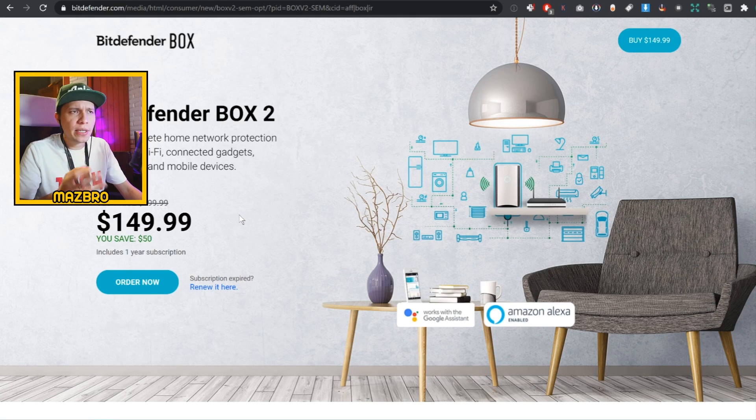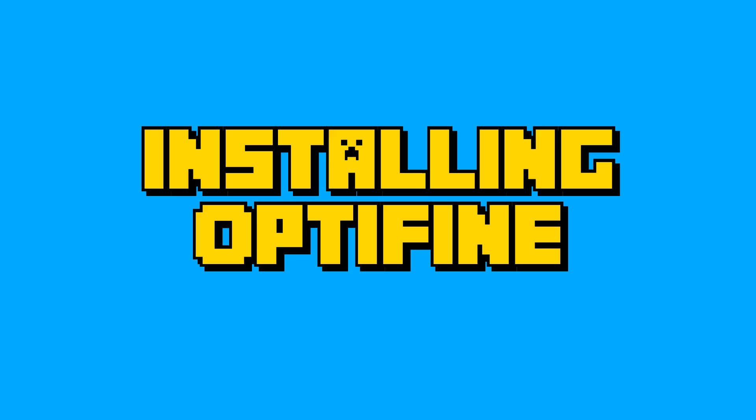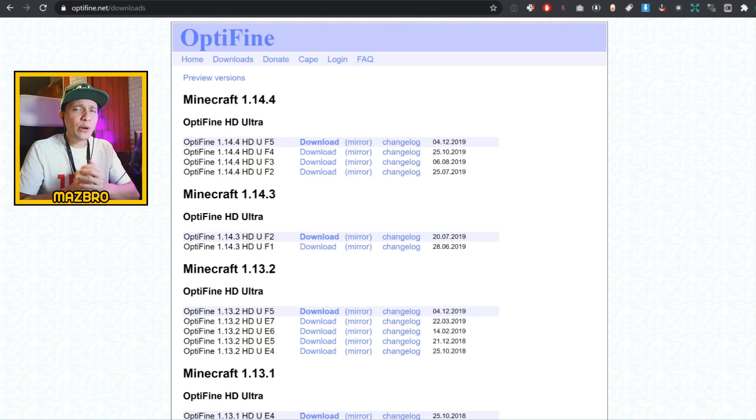First of all, I would totally recommend that you install some sort of protection for your computer. Bitdefender used to be free — I couldn't find the free link, so I would recommend Avast because that's totally free. It's avast.com right there top left. These downloads come in .jar and .zip files which may contain things that may harm your computer, so it's better to be safe than sorry.